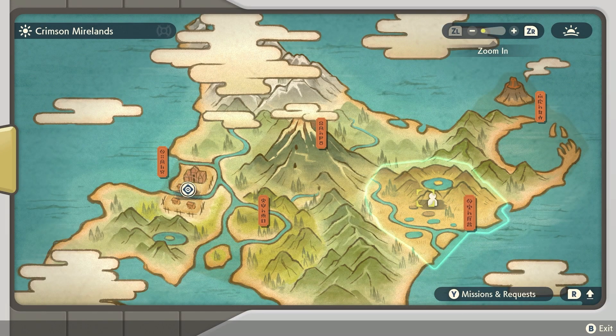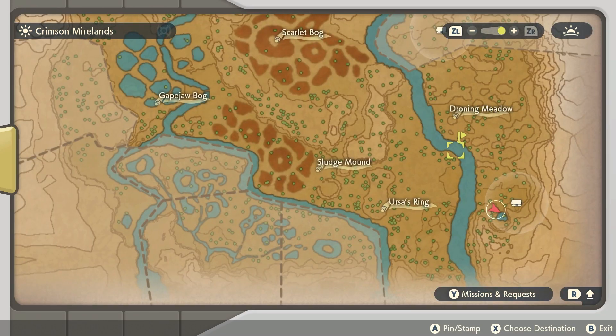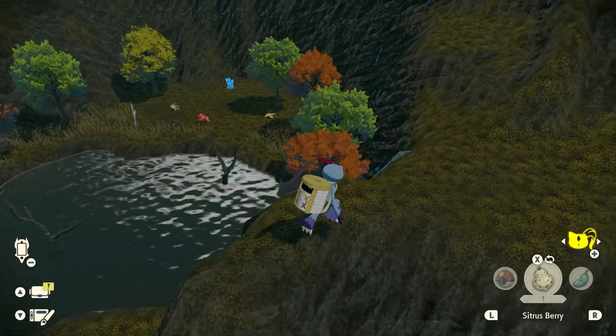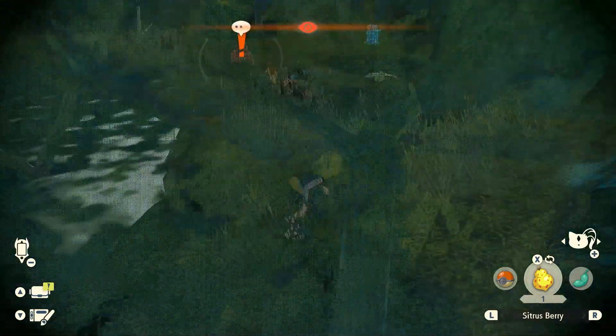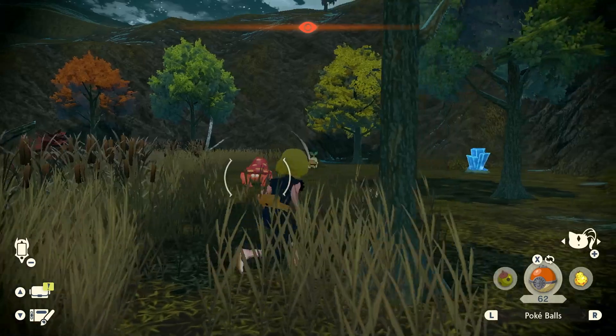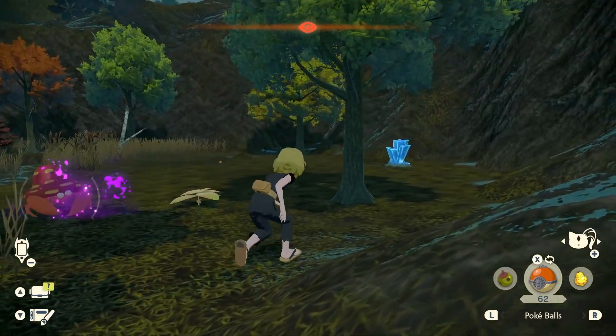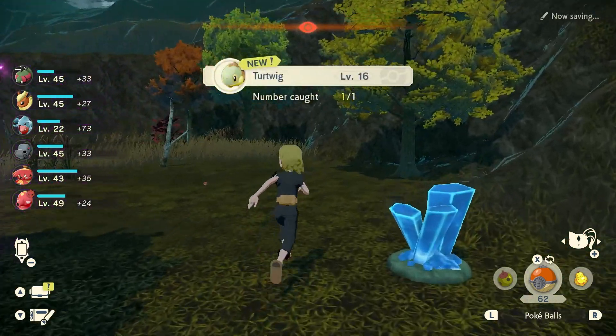And finally, in the Crimson Mirelands, in the Droning Meadows, around another pond, I found these Turtwigs. The Pokedex entry will say just Droning Meadows, the area I caught it in. But I think Turtwig really likes the ponds — I think Piplup likes the pond as well. So you may find Turtwig, Piplup, and Chimchar in completely different locations within the same areas I've shown, which is perfectly fine.